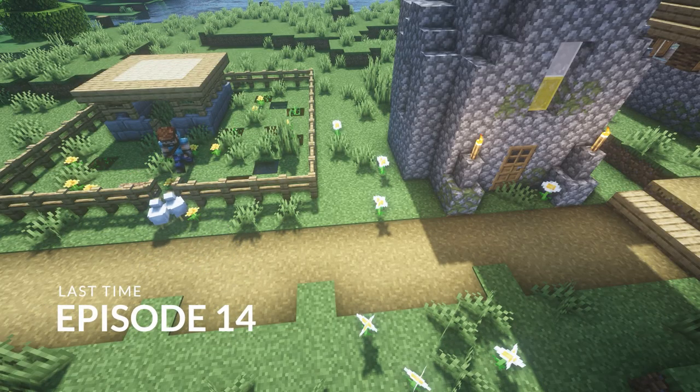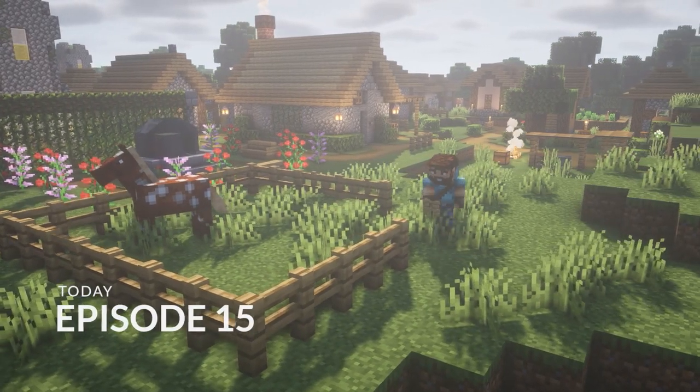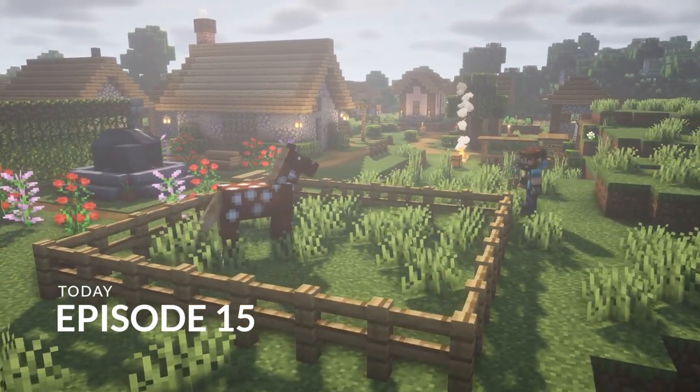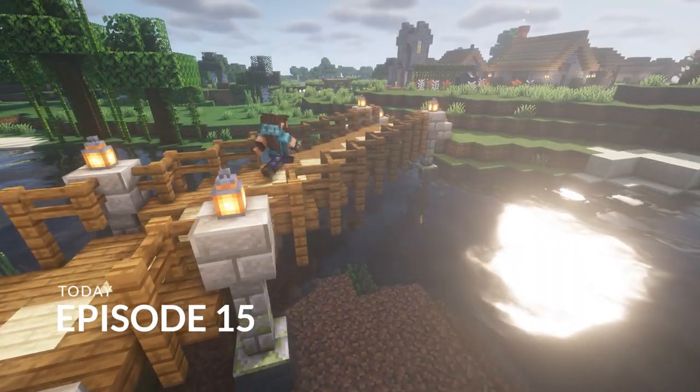In the last episode, we built an area for chickens, a large villager home, and we found our first diamonds of the series. In today's episode, we move our horse from his plain old fenced-in field to a beautiful horse stable. Then we build a stunning diagonal bridge near our fishing dock.